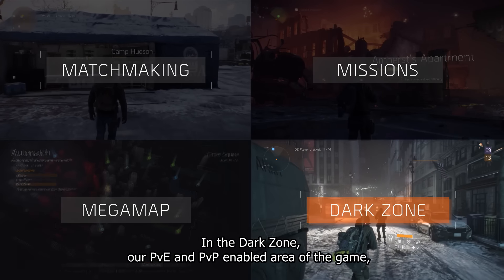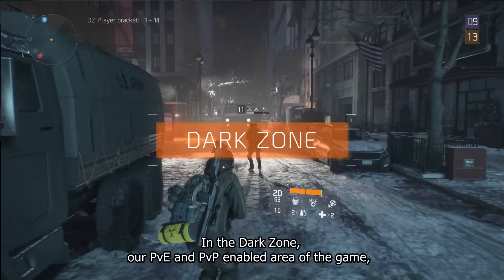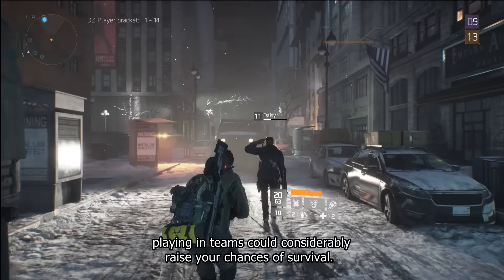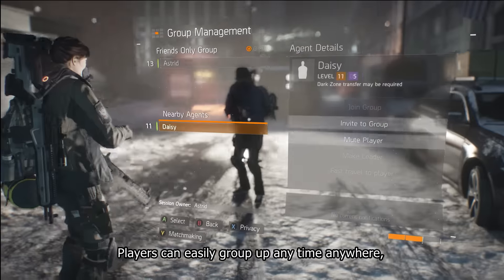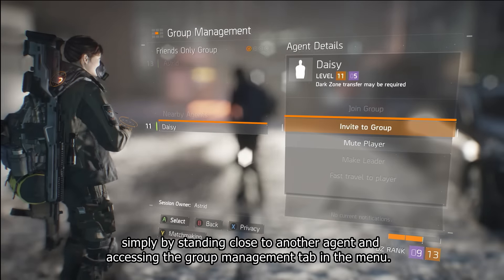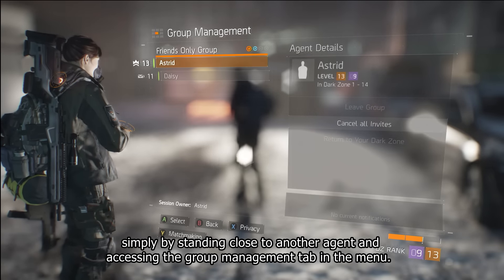In the dark zone, our PvE and PvP enabled area of the game, playing in teams could considerably raise your chances of survival. Players can easily group up anytime, anywhere, simply by standing close to another agent and accessing the group management tab in the menu.